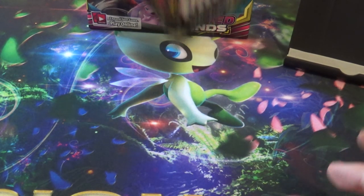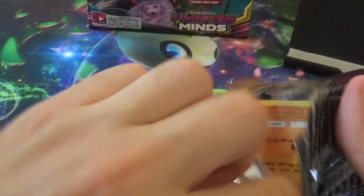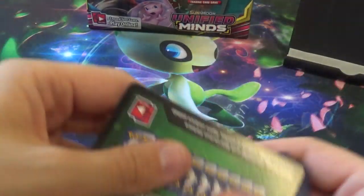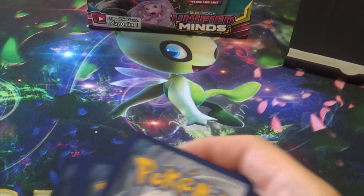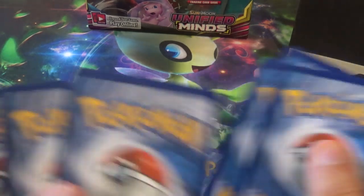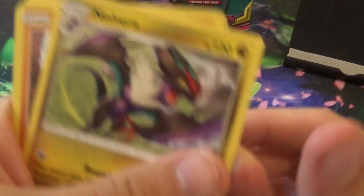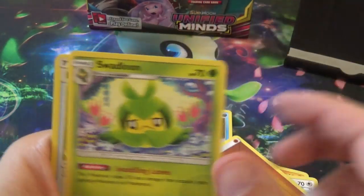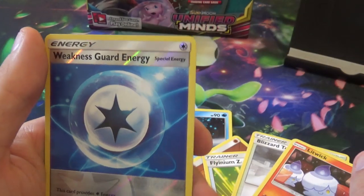I was not last in the pre-release — just because someone dropped, but you were still last. You got your first fire card. Reset Stamp though — people are loving the Reset Stamp, that's a good hit. Next pack: Neuvern, Cubone, Yanma, Yungoos, Cryogonal, Energy, Swaddloon, Flyenium Z, Air Slash, Blizzard Town, Litwick, and a Reverse Weakness Guard Energy.